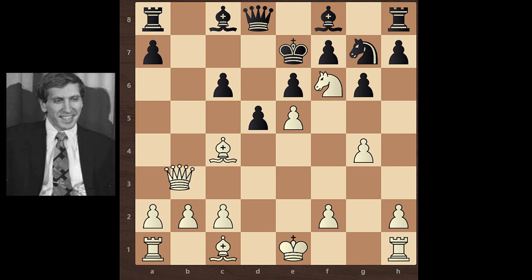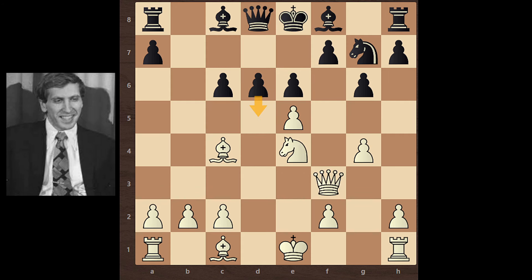King E7. Then Queen A3 comes, and the King has no moves. And after C5, Queen takes C5, then black has to move his Queen. Then Queen takes Queen is mate. So black didn't move his pawn to D5, and instead moved his Queen to A5 with check.